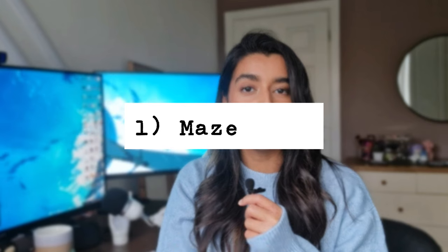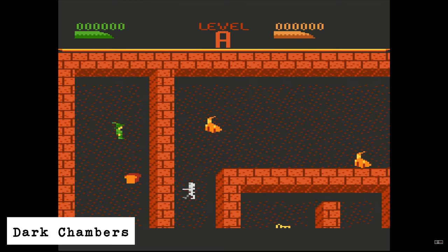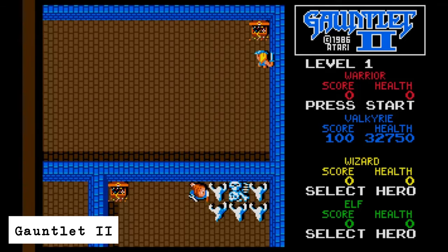The first type of game would be a maze game. Classic examples of this would be Pac-Man. These games typically involve you navigating through a maze, collecting items and also evading enemies and obstacles. In this example, you would learn how to deal with colliders with walls and also some basic enemy interactions and collectibles too.